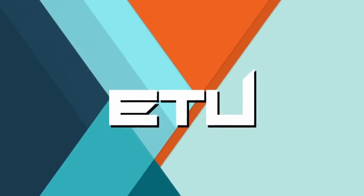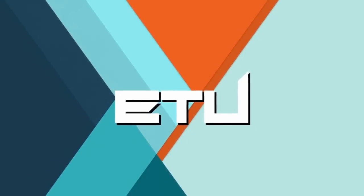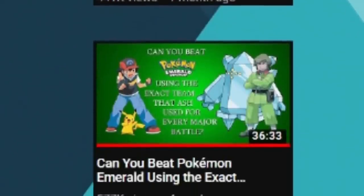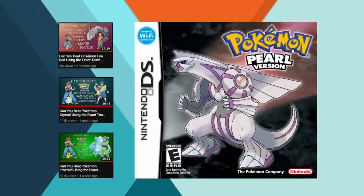Welcome to Enter the Unknown, your one stop shop for answers to questions you were never bored enough to ask. My name is FJ and after reliving Ash Ketchum's journey through Kanto, Johto and Hoenn, we're in Pokemon Pearl to attempt to recreate the Pokemon protagonist's Sinnoh region adventure.